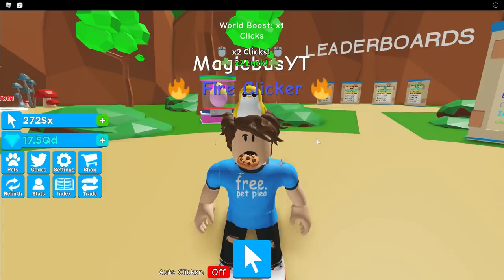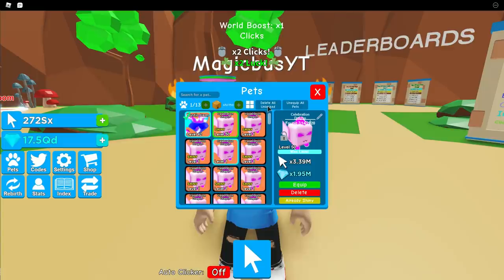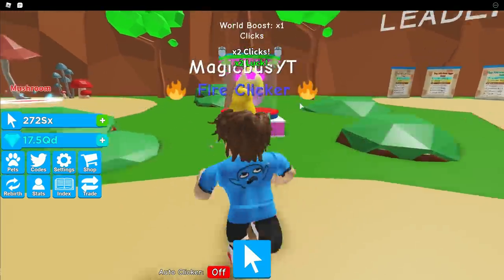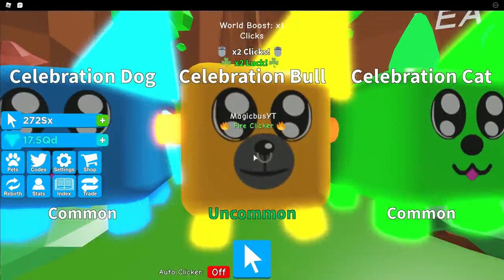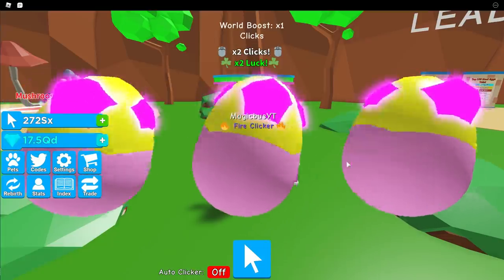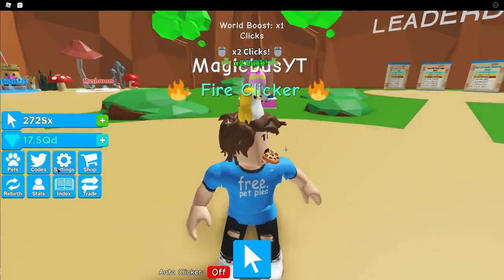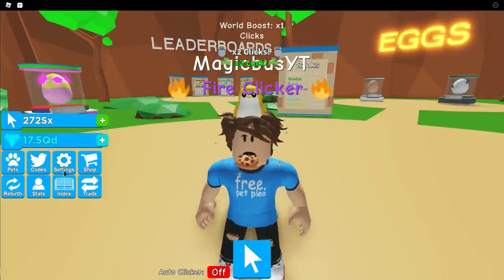The other two things that make it super possible to auto click are: one, the menus don't really function all that well, and two, there are two free-to-play features that are typically pay-to-play in other games. You can auto delete completely free — you do not need a game pass — and you can auto open completely free. If you're totally free-to-play you'd only get one egg at a time, but your pets are being deleted so quickly that it doesn't matter how small your inventory is. It'll be completely sustainable.